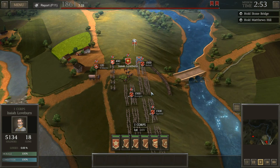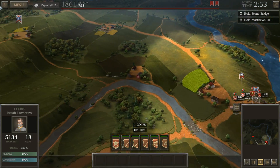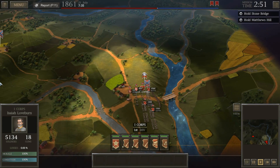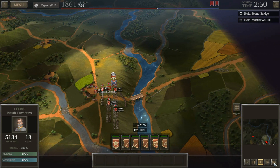We are playing as the Confederates in our campaign, and we have to hold Stonebridge and Matthews Hill in this particular part. The scary thing is Matthews Hill — we don't actually have enough troops to hold it. We could send Kemper back to try and hold it, but I'm not sure he's going to be enough. We're going to eventually have to deal with that.